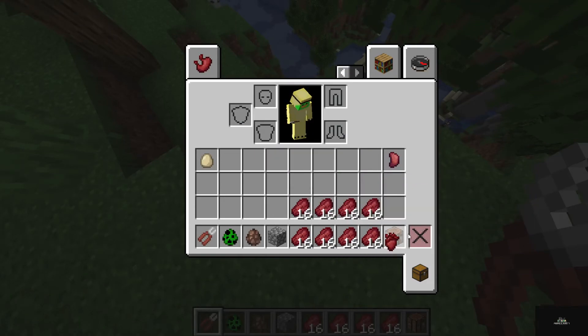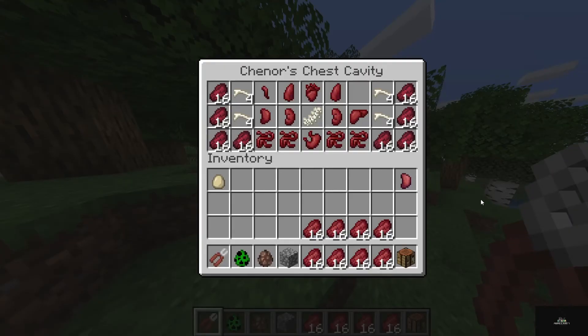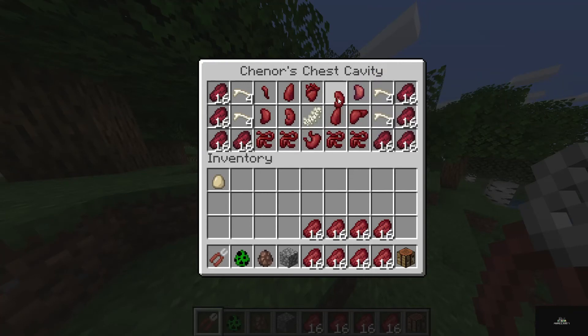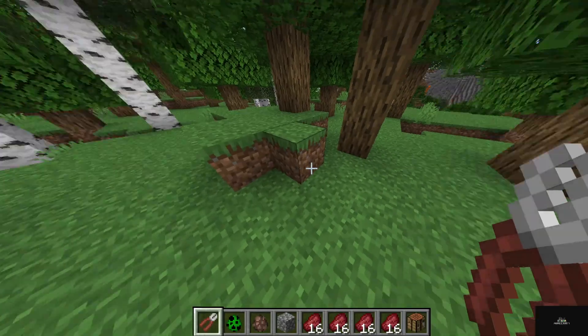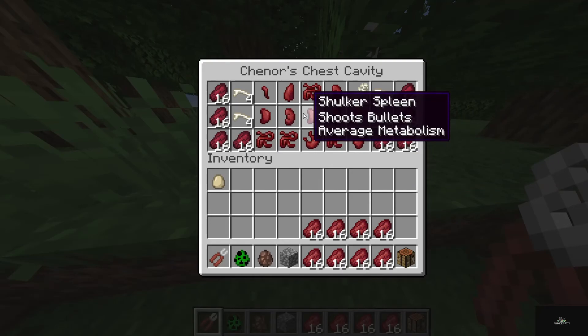You need your heart. If you lose your heart, you die. Okay, makes sense? Good. Now that I've done that, it's time to show you what the shulker spleen can do. First of all, you can put this in any order, it doesn't matter. And you see I'm still the same — even I can replace this with my heart, it doesn't matter. But you see, I have a shulker spleen.